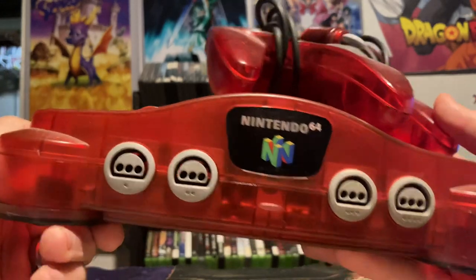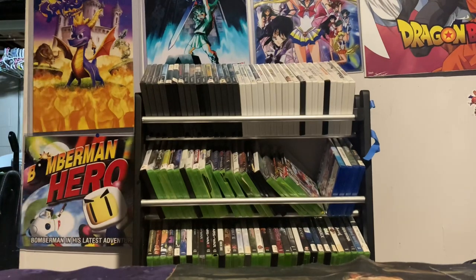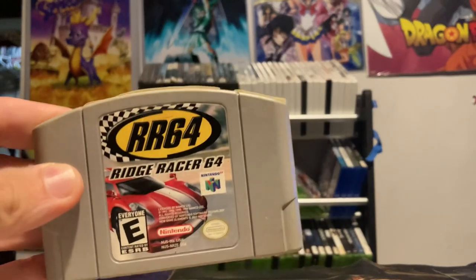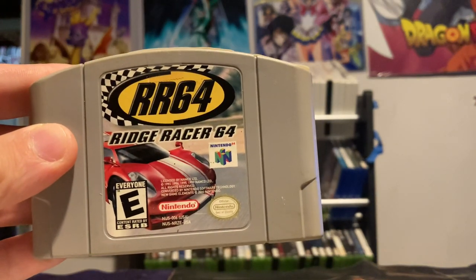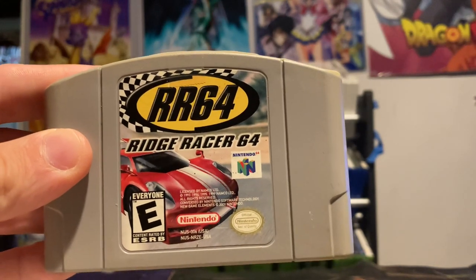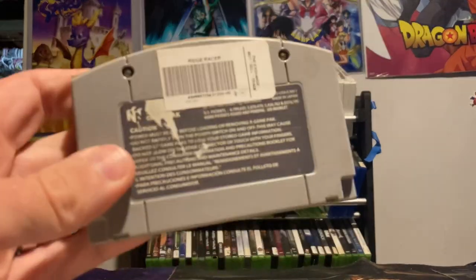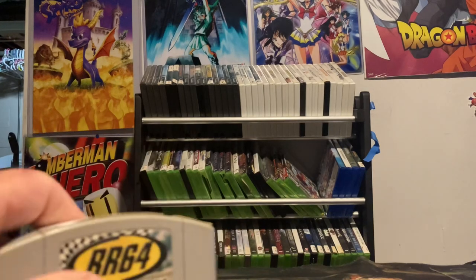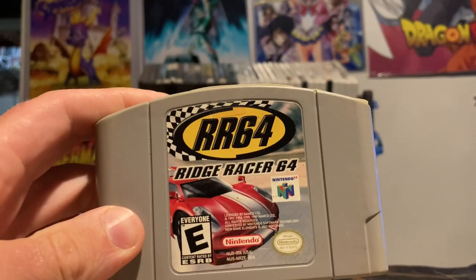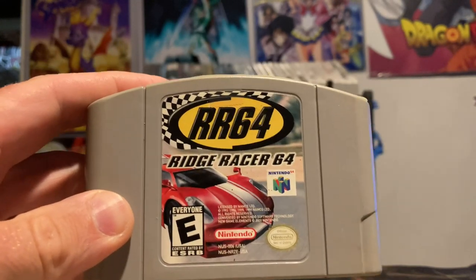So let's set this wonderful console off to the side and jump right into the first game. Nintendo 64 has got a ton of racing games, so I chose one that's a little bit different — Extreme G — that I think most people would enjoy. Coming in at a price trading price of $13.95, we have Ridge Racer 64, or RR64. It's a pretty fun arcade style racing game; it takes a little bit to get used to the drifting. I featured it before on Time Trial Tuesdays, but I think the average arcade style racing fan would enjoy this one.